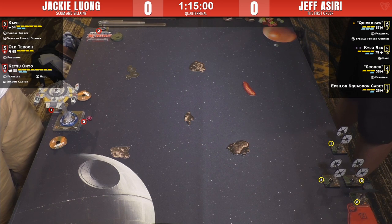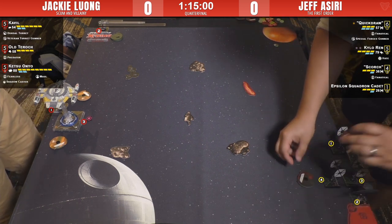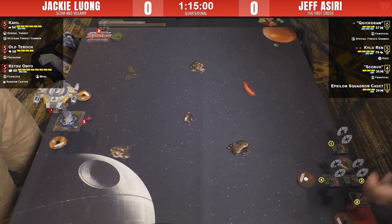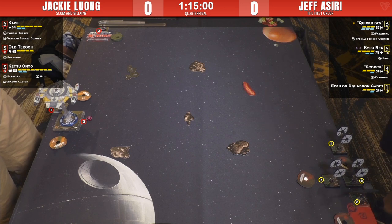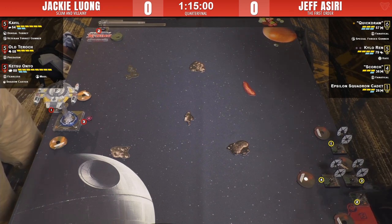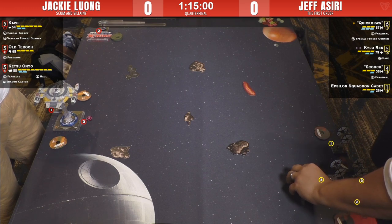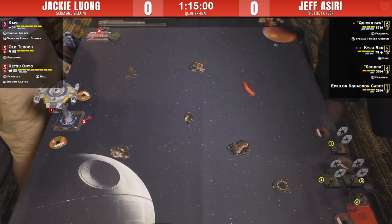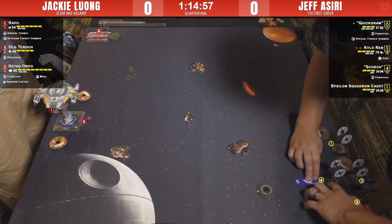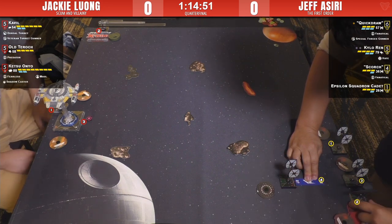Jeff's got something a little boxy set up here. Number one is Quick Draw on the inside, number four is the Epsilon Squadron Cadet pointing forwards, then Scorch pointing forwards behind it, and Kylo far on the outside. Meanwhile Tarok is way on the other side of the board. Jeff is rocking the old school jumbo size Kylo Ren that came in the big box.